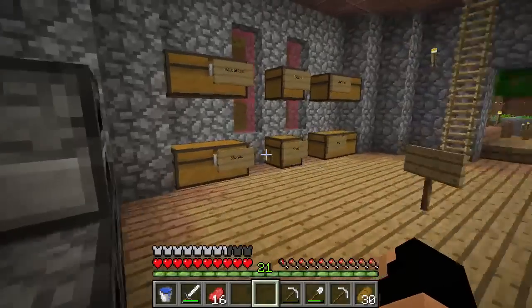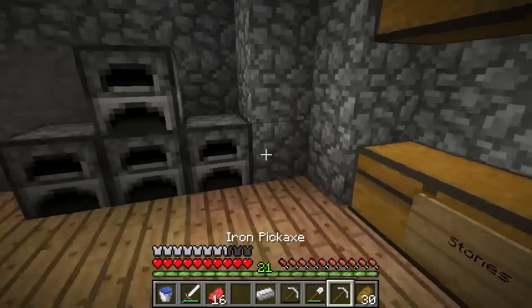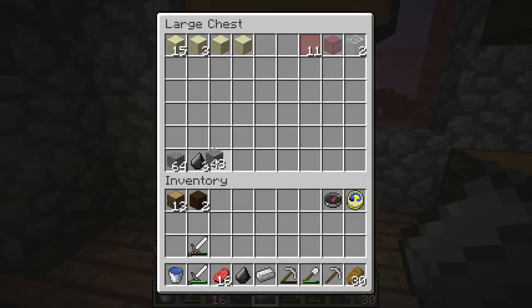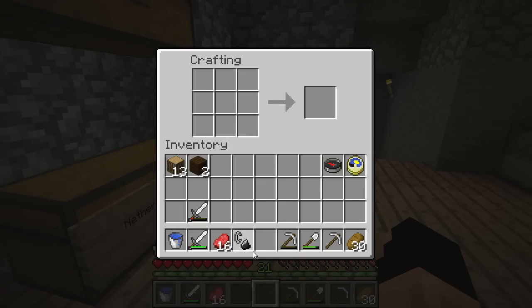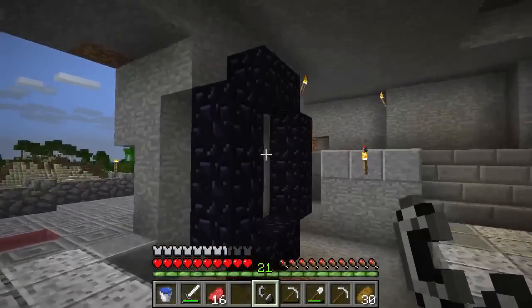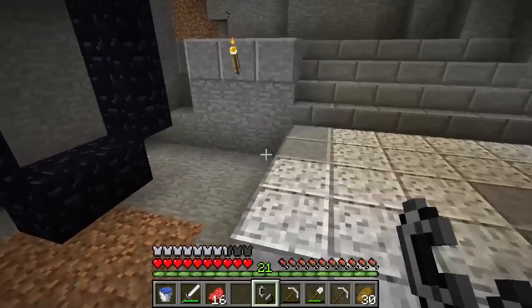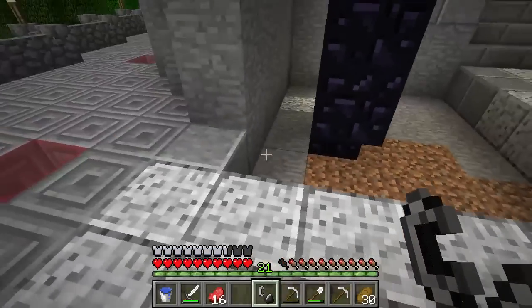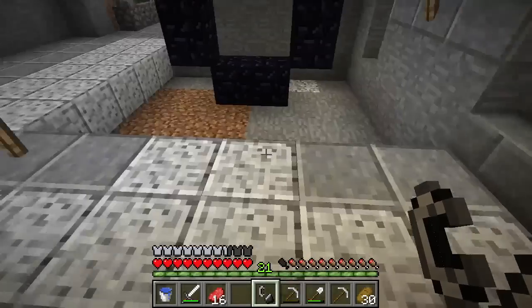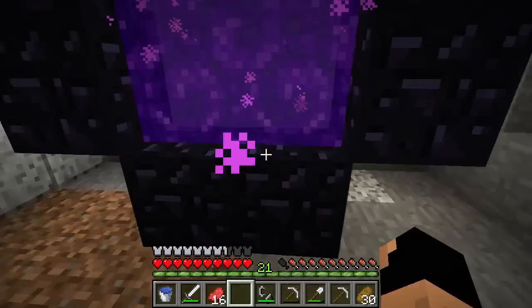Next we're going to the Nether to check out that nether fortress we found before. Remember we left a pretty easy trail to follow back. I gave myself a new sword and pickaxe because we don't want to be caught out there. I need to grab the flint from the sand chest — there we go. Our flint and steel were left in the Nether so we could relight the portal if it ever went out. Now, the nether portal just kind of hanging out here looks out of place — if you have suggestions for decorating it, leave them in the comments below.